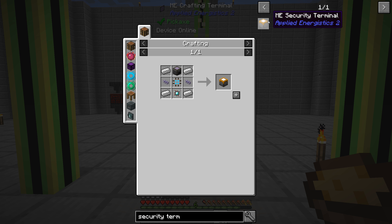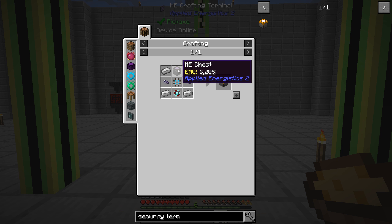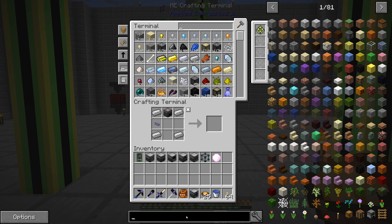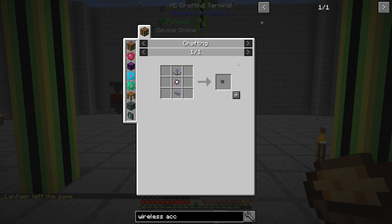Once you make the wireless crafting table controller, you have to drop it into the security terminal to link it to your system. We'll make one of those — that requires a 16k AE storage and an AE chest, which I think we already have. And then we're also going to need the wireless access point, which is just more of the same kind of stuff. Nothing too fancy there.